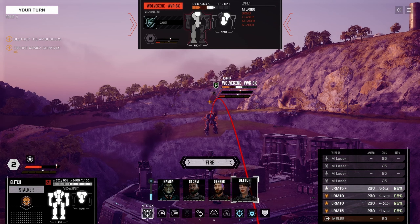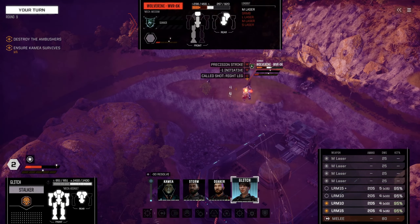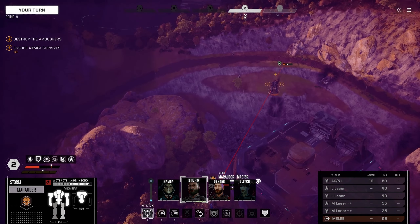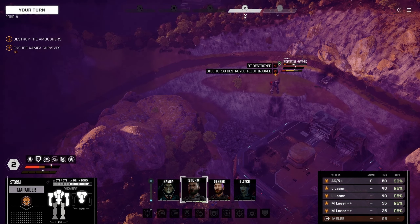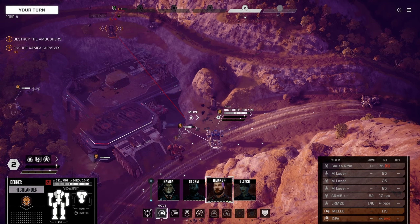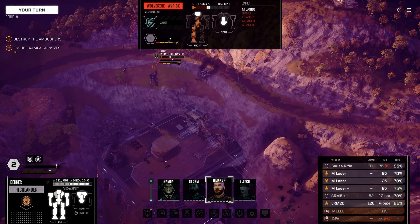I think we'll back off a little. Let's do a precision strike and aim for the leg. That didn't kill it but Storm, you've got plenty of ammo — 10 shots left. Let's take them apart one piece at a time. Alright Decker — can we attack without the Gauss Rifle? Everything else — firing on target. Okay, that should be the end of him.